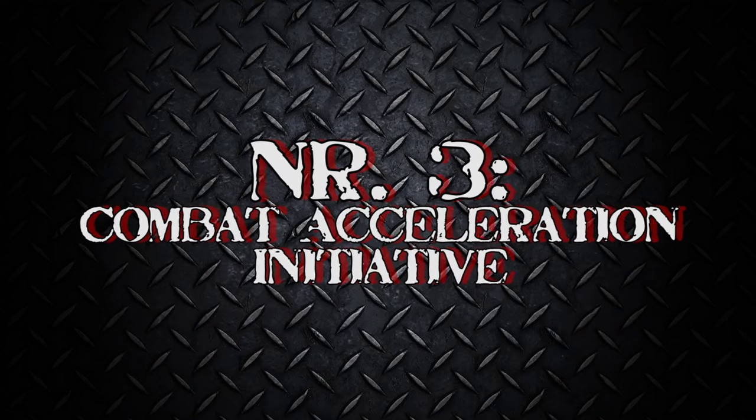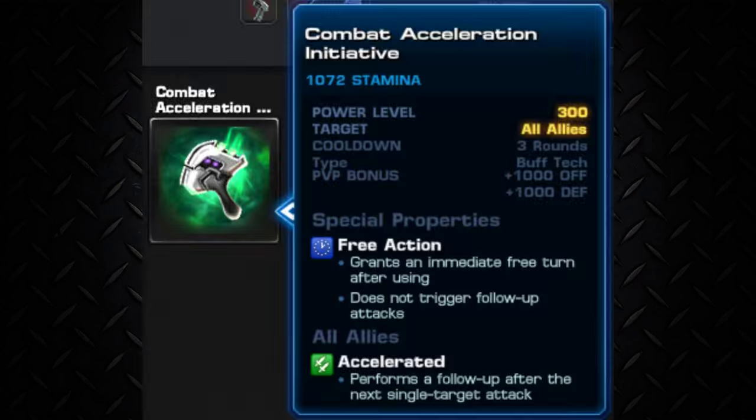Now, top 3! Combat Acceleration Initiative — what does it do? Well, it's a buff for all your allies and your agent, and it's a free action with a cooldown of 3 rounds! And it applies Accelerated, meaning all your heroes perform a follow-up after the next single target attack! If you got some big damage bringers, that's really, really handy!